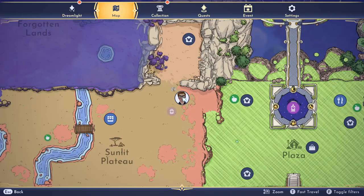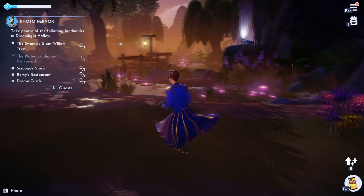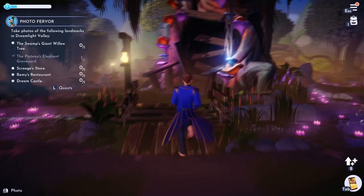Let's go to the swamp now with the giant willow. I believe that's right here. I believe it's this willow right here, right in the middle. Cheese. Yep, that was it right there.